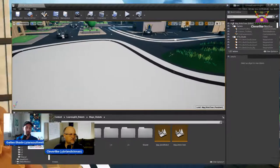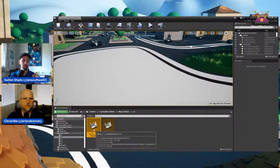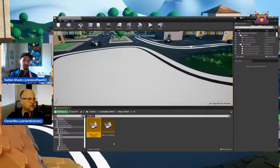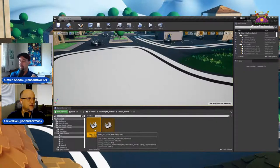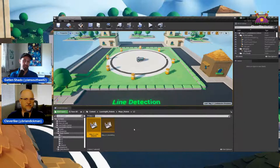Let's go to the actual map. I'm in my Maps Robot folder down here. I'll go to the L2 folder and double-click on it. We have two maps: Line Detection, which we're going to work in, and then once we get our robot made, we can go to the Sumo Ring. Let's double-click on Map underscore 2-1 Line Detection. This is the map we're going to work in — it's got a couple of cones out there just in case things get a little crazy.